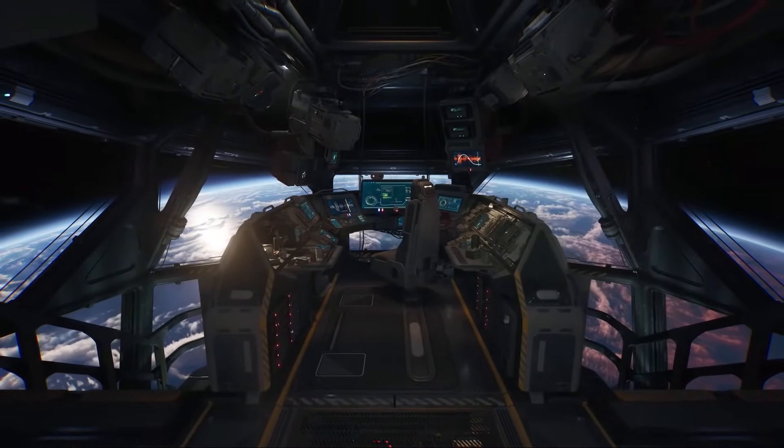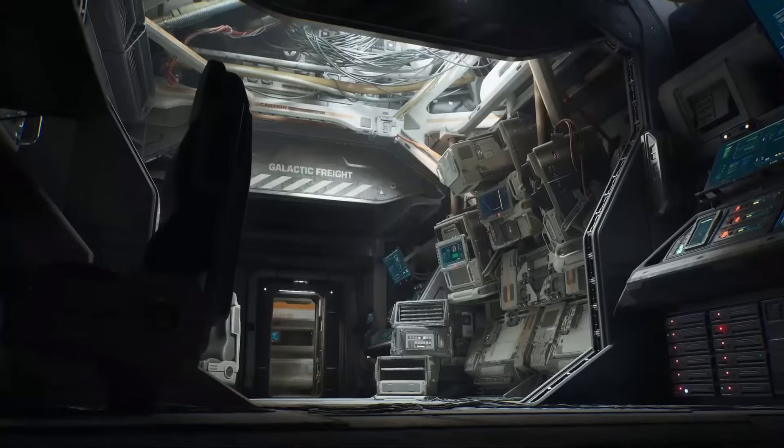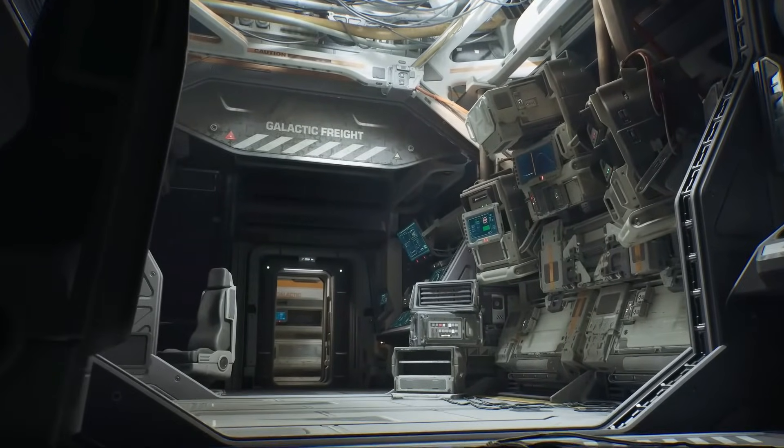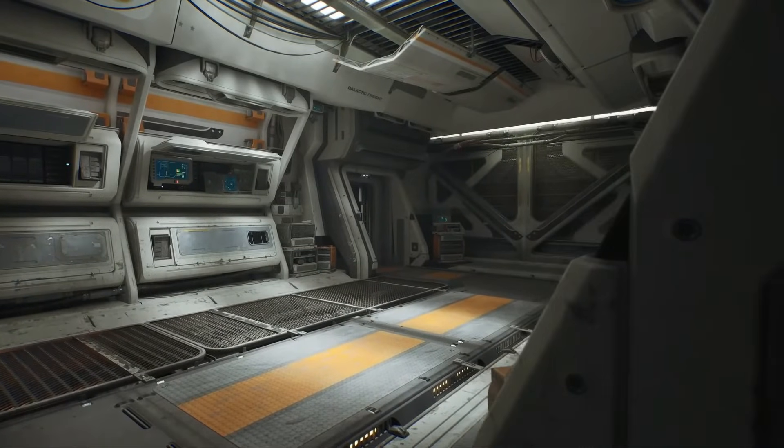Welcome to the Talisman, a deep space cargo vessel. We built this ship to show you how unique your world can look when you create high-quality custom assets and bring them into your UEFN experience.